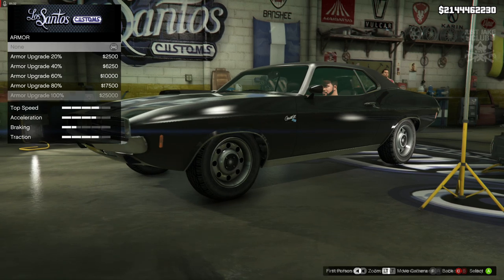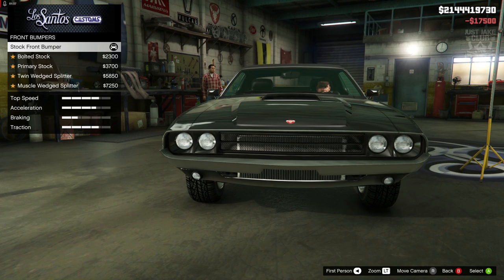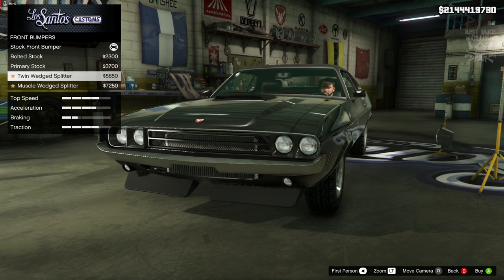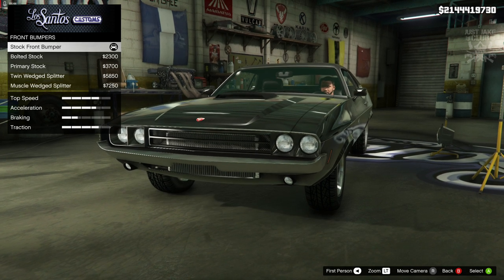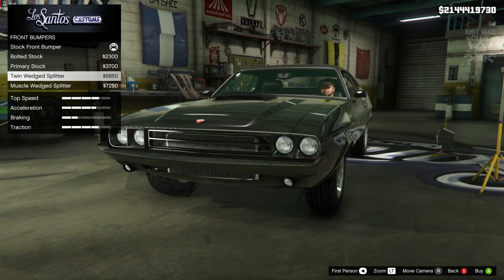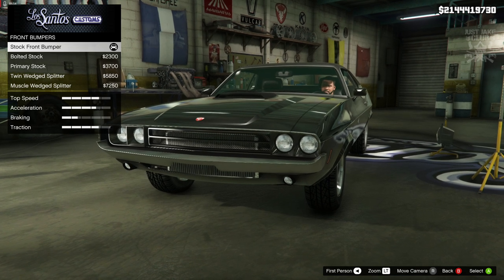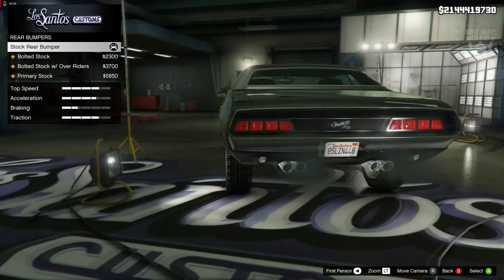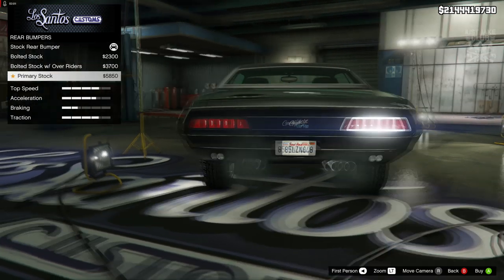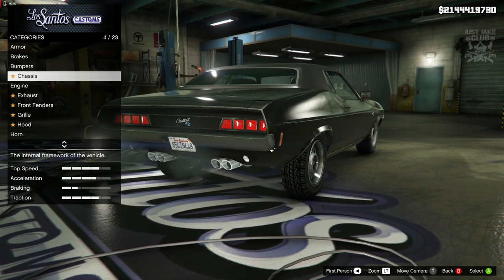We're going to start with 100% body armor and race brakes. For the front bumper, the one from Too Fast Too Furious is pretty standard — no color code, no splitters, just a straight chrome bumper — so we're going to stay stock for the front bumper. For the rear bumper, it's also a straight chrome bumper in the movie, so we're going to stay stock for the rear bumper as well.